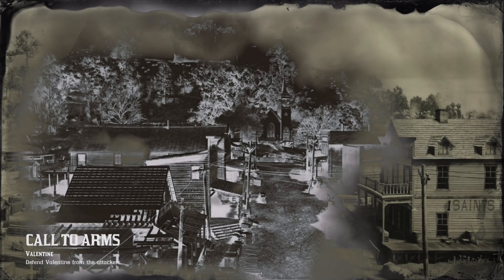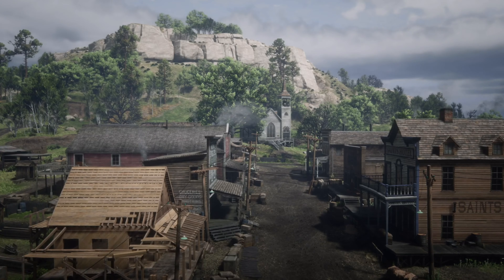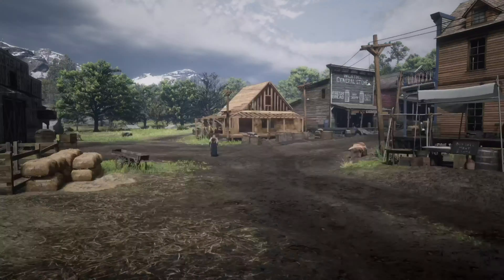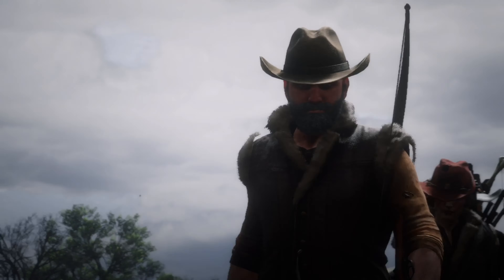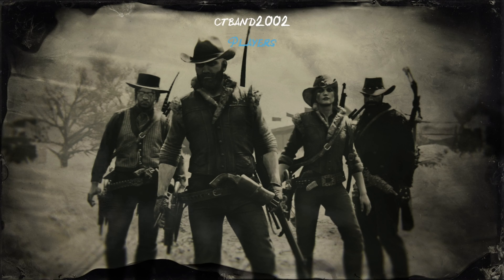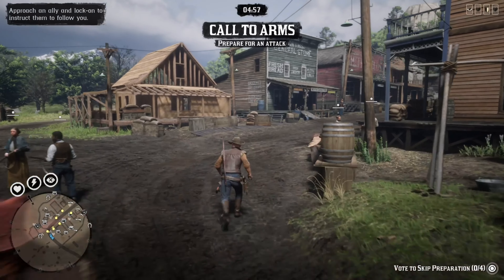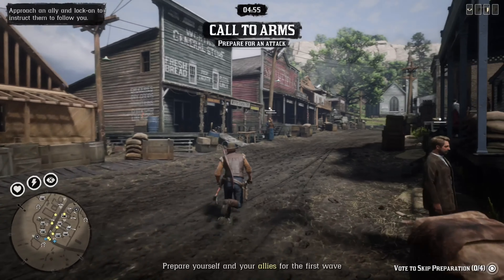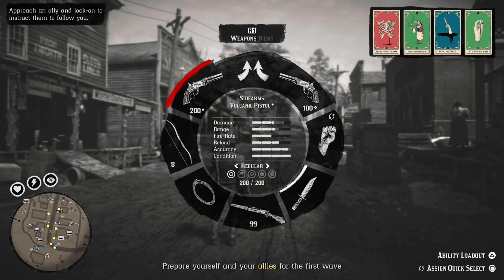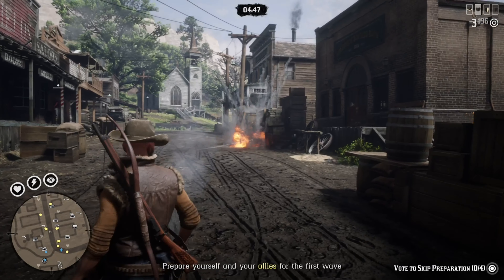Here you can see me and my friends loading into the Valentine map. I was fortunate enough to have my friend Renegade, Key, and Braytech with me on this one. We're going to go around and blow up some barrels to make sure that no one dies accidentally. Switching to regular ammo — no need to waste our express rounds on blowing out the barrels. This is just our first step.